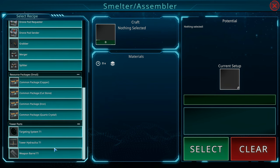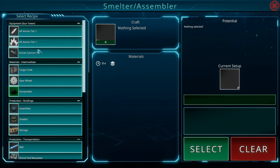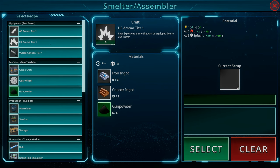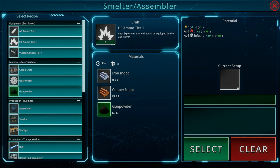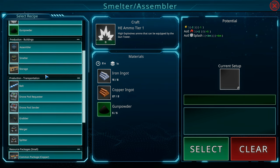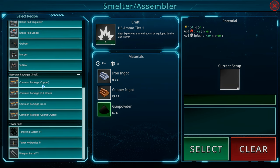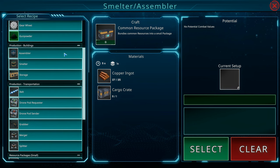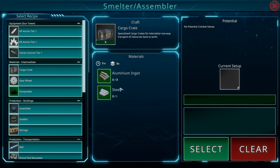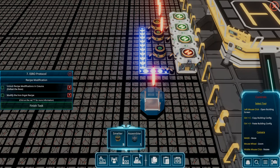Doesn't look like there's much — as far as processing raw resources, this is about it. Oh wait, this is for crafting — high explosive ammunition. I'm not sure if we need multiples of this. I was looking to see if we could make aluminum — doesn't look like we can, we'll have to unlock that later. Cargo crates? Doesn't look like it. Yeah, let's go to battle. I'll delete that thing for now.